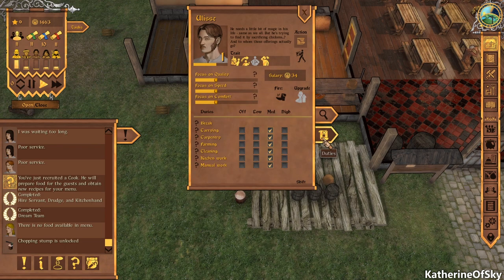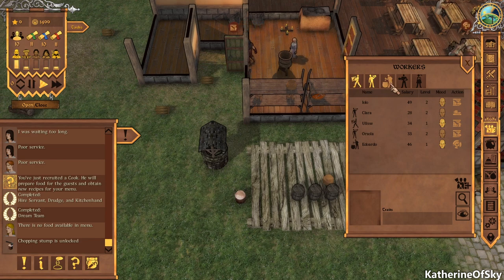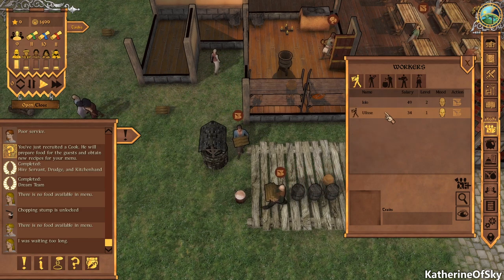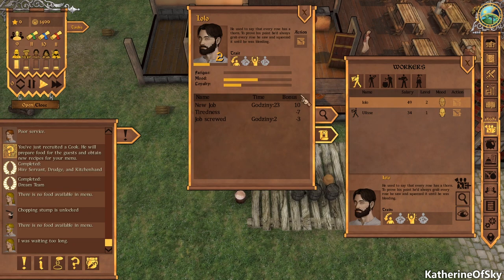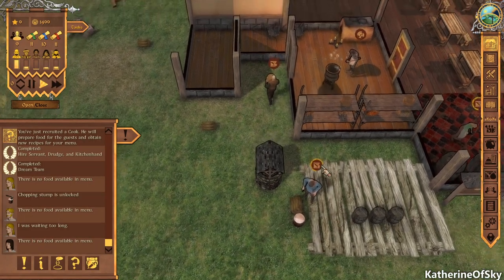Let's look at our drudge. Yes — their tasks include breaking, carrying, watering, cleaning, kitchen work, inn keeping, and gossip. They are also doing chopping, which is fantastic. So we can now finish our kitchen, and with the firewood we can start cooking food for our patrons.